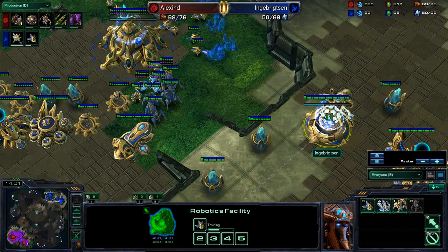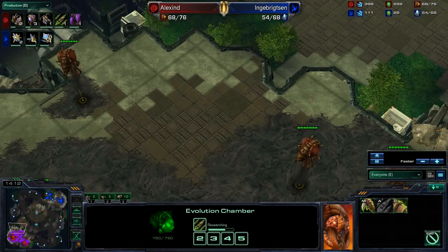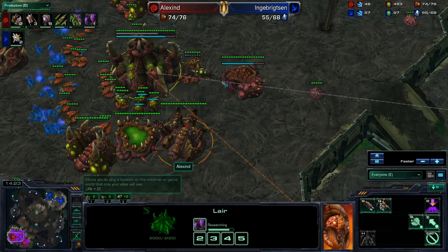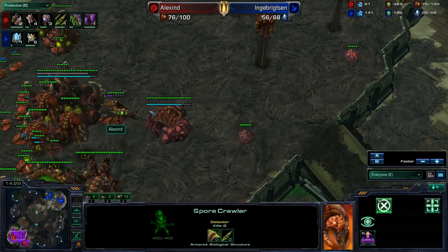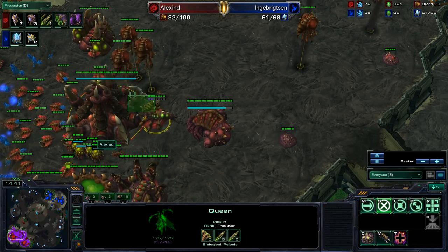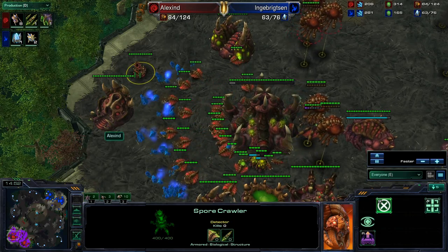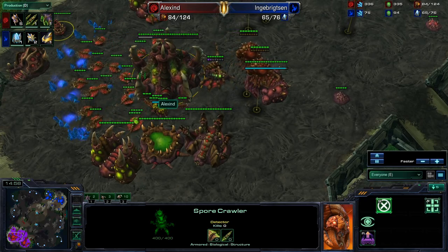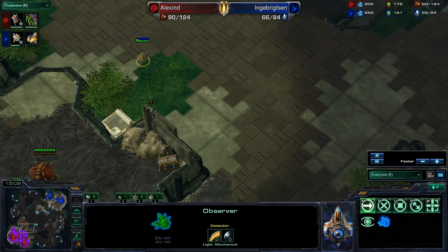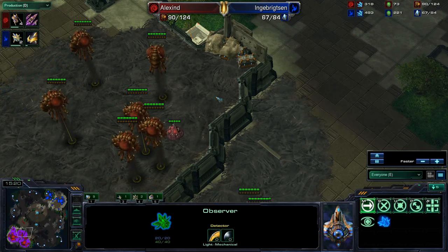Always important in the PvZ matchup to have that observer, not only to scout your opponent's base. He does have a spore crawler, which is a little unusual — possibly thinking there would be some DTs coming, which you do see a lot when Protoss players are behind. The observer can just see so much of the base, and Zerg players don't have detectors flying around everywhere. So you're pretty safe just having an observer floating around here — you can scout all of his tech. Also really good for creep tumors: unlike Terran, you don't have to waste scans. You can simply walk over it with your observer and a few units and snipe all those creep tumors off.